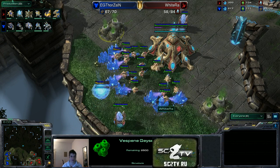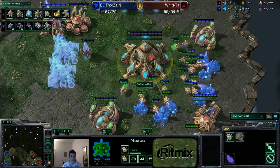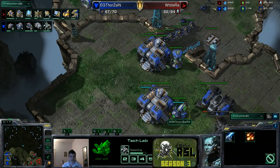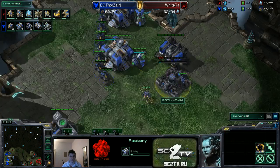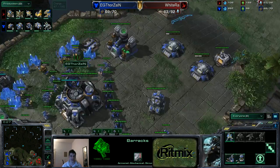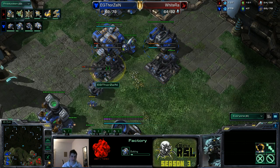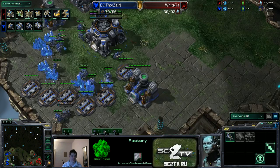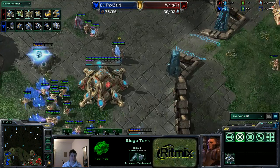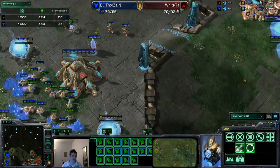I'm surprised Wytry doesn't add more gates right now — his gases at the natural, he's waiting a bit. Thorzen is actually researching siege first, not blue flame. We're going to have a third factory made by Thorzen. He's keeping his barracks in his main to use for add-ons on upcoming factories — adding two more factories now, going up to five factories on two bases. No third command center being made, so we might see some kind of really big push by Thorzen. Wytry in the meantime keeps making probes.